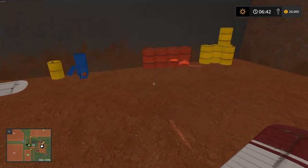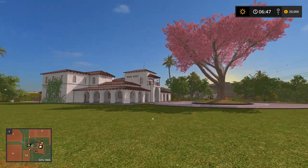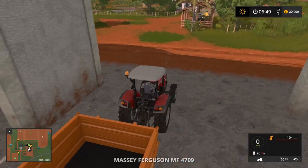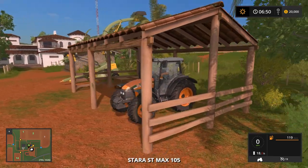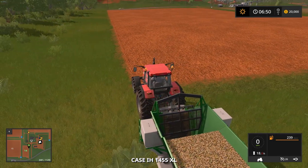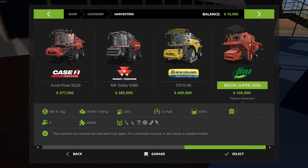On with the review. So Farming Simulator 17 Platinum Expansion — what do we get? We get a brand new South American continent environment, a new crop to harvest which is sugarcane, and new vehicles and tools from Case IH, Stara, TT, Bazon, and Gessner Industries. It seems as though we start out with a full array of new stuff, including this sugarcane machine as well as all of this awesome new stuff.